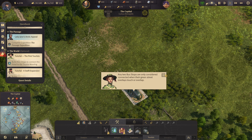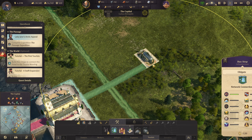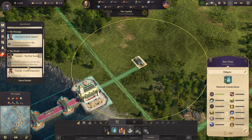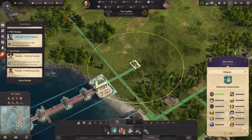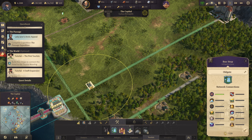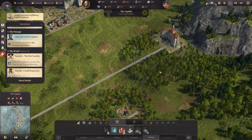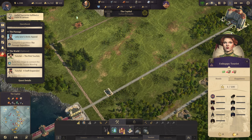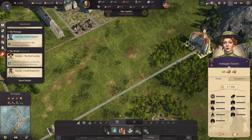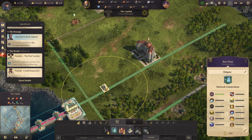So we basically have to connect this to the public mooring. Let's connect it. All right — build bus stop to connect the hotel to the tourist mooring. Wait, so basically like this? Does that reach? No, that does not reach. There we go, I think it reaches now. Does this reach? No, seriously — the pier is such a long way away. All right, let's build it here then, somewhere over here.